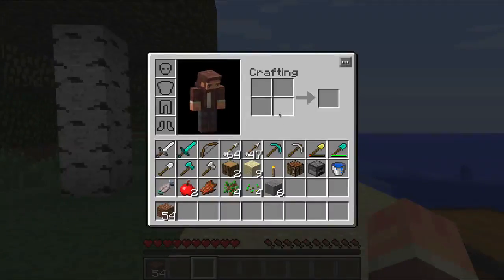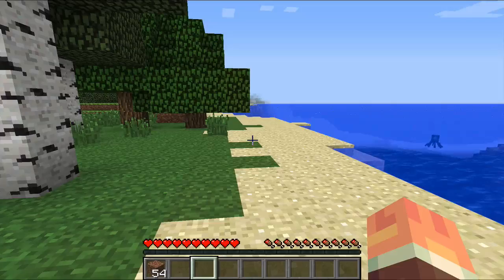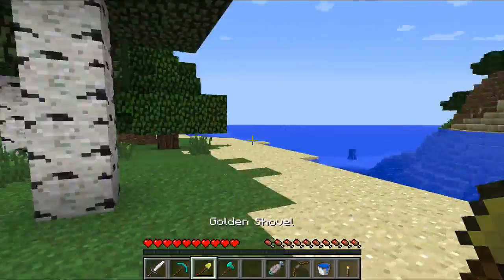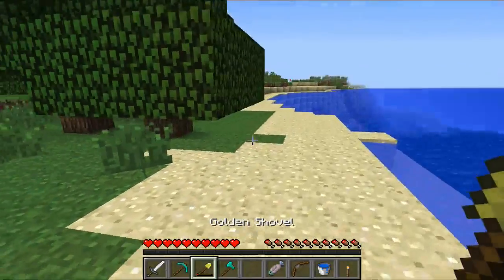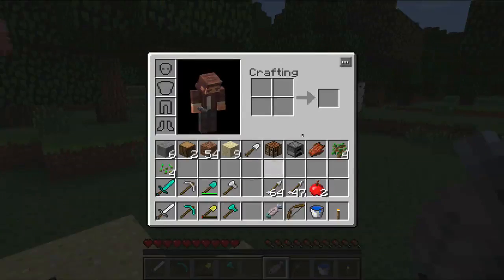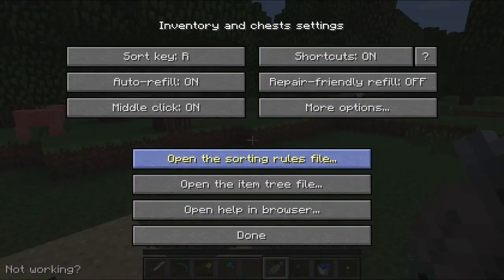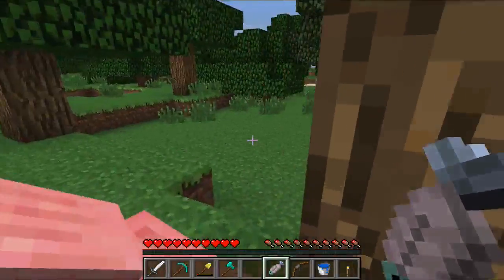The next really cool thing is if I hit the R key, you can see it auto-sorts my inventory. So I have my sword, my diamond pickaxe, golden shovel, diamond axe, food, and bows. You can actually set this up however you want — opening the sorting tool file will open a text document and you can easily learn how to change your different settings around.